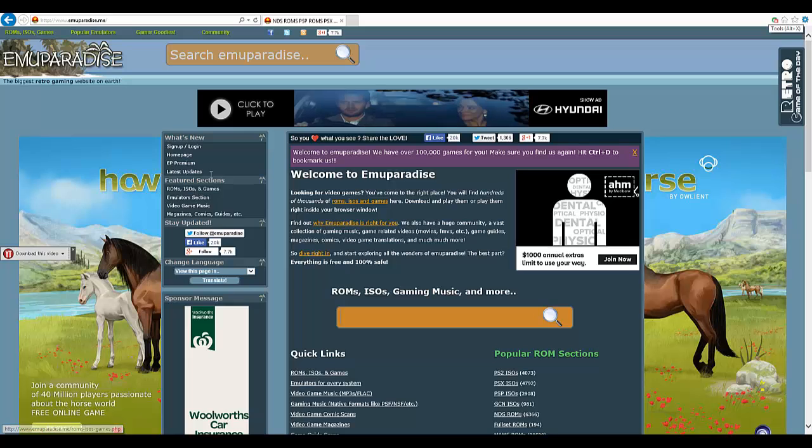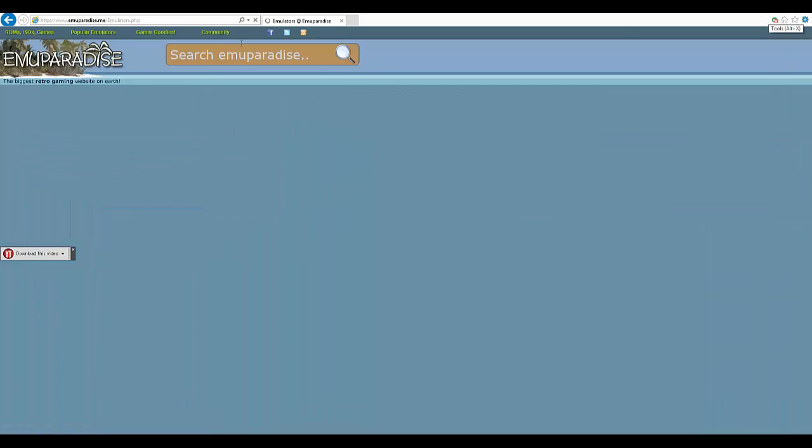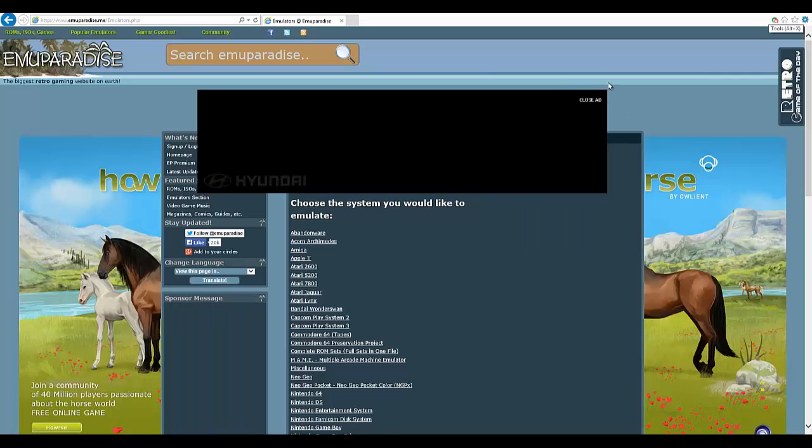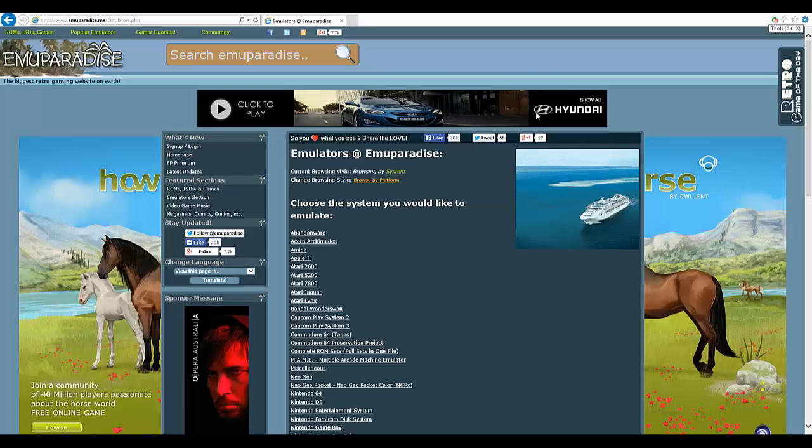Then you go down somewhere and it should say emulators. Let's see if we can find it — emulators section right here. You click on that and just wait for my very slow internet to load. Google Chrome is extremely slow, otherwise I'd be using it now. I tried to use it but it was slow.